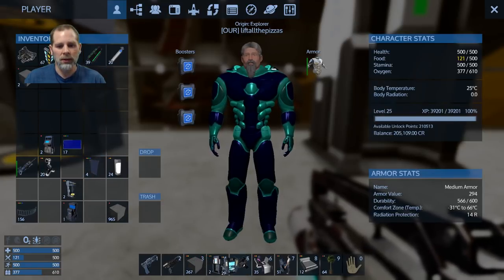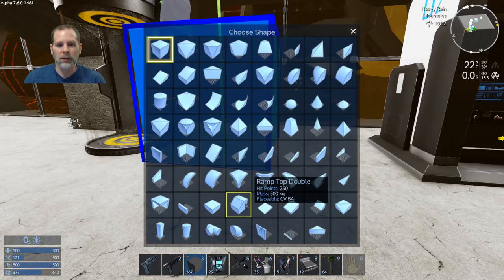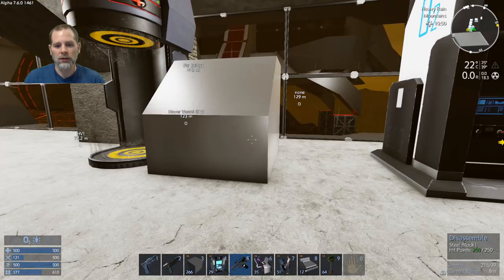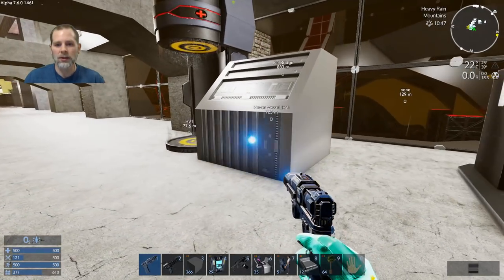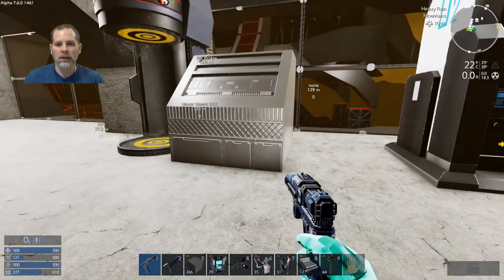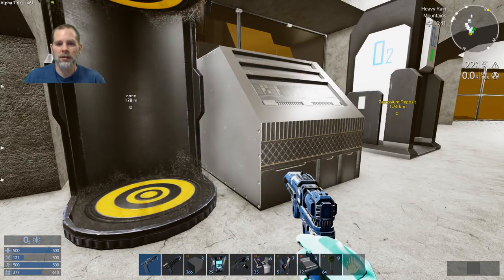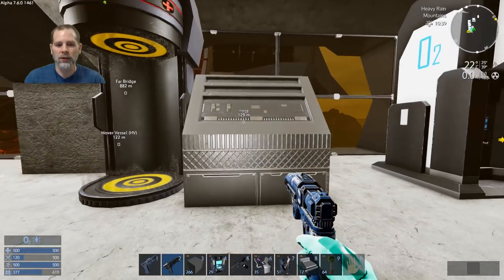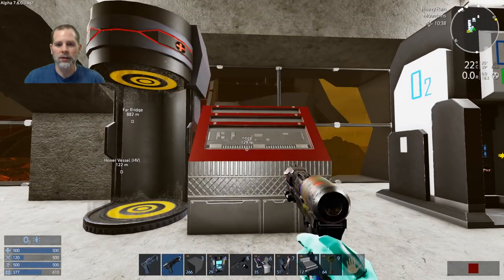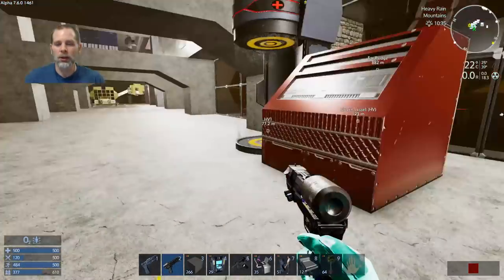We've got our little area here and we can put in a console - a real console. Let's see if we can make this look like there's some kind of storage box. I think it's this texture - so it looks like some kind of a storage box here. Maybe that looks more console-y.